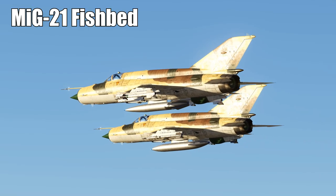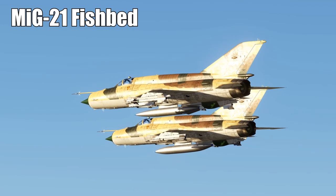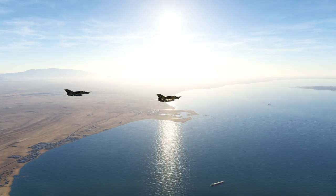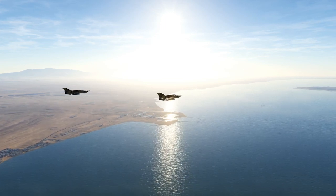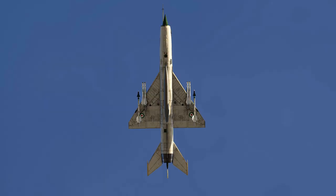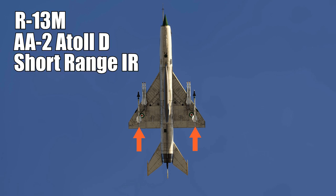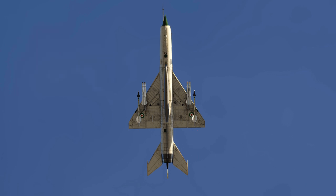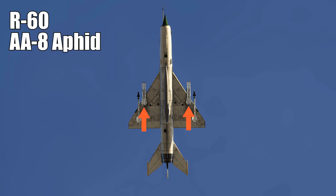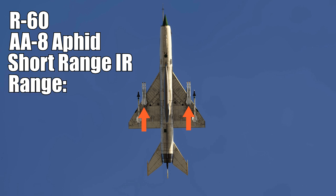First up, we have the MiG-21 Fishbed. It has a radar, but it can only work for about 20 minutes before it overheats and runs out of coolant, so its main weapons are infrared missiles. It can carry the R-13M, the AA-2 Atoll-D — a short-range infrared missile with a range of about 5 kilometers or 3 nautical miles. It also carries the R-60, the AA-8 Aphid, which is a short-range infrared missile with a range of about 5 kilometers.